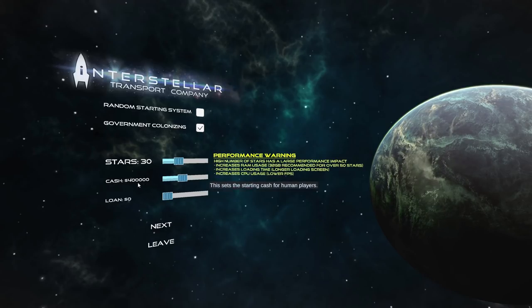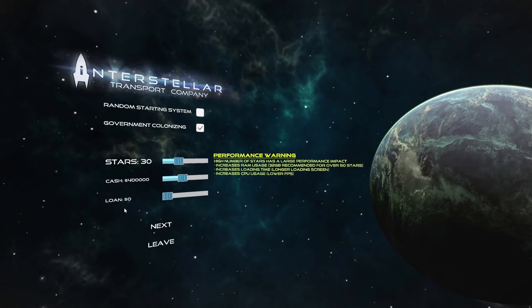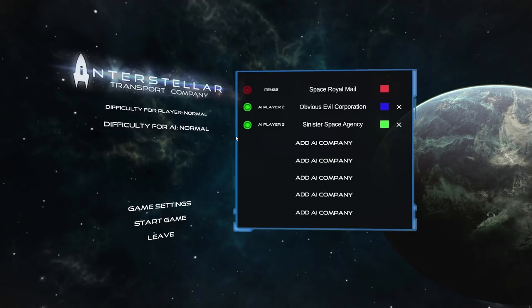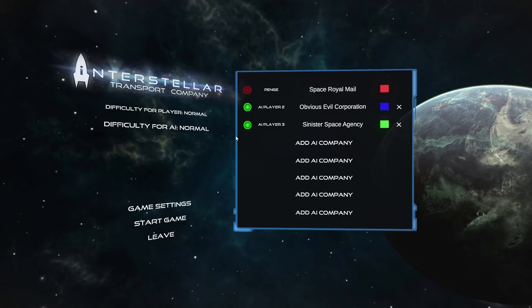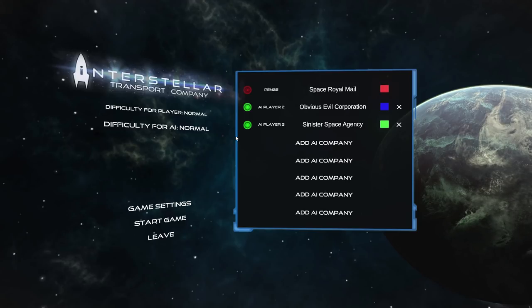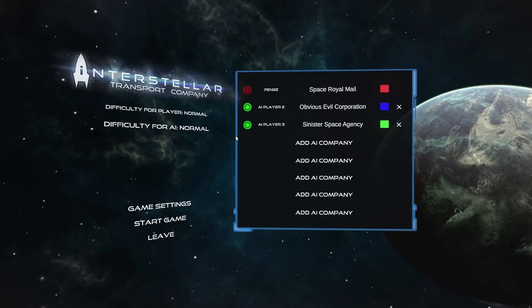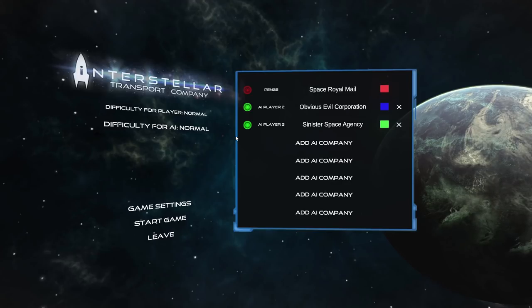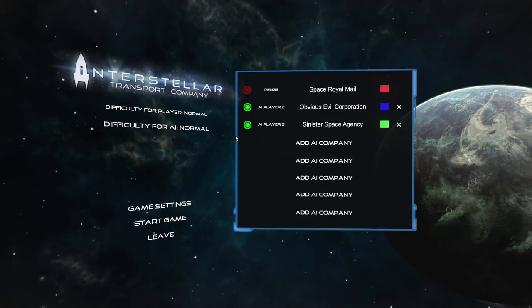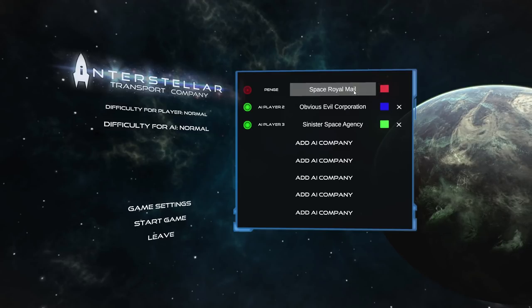Rather than being limited by cash, we've got a little extra money to play with. We're starting with no loan, because why would you? And we're going to be playing as the Space Royal Mail — the United Kingdom has spread to the stars, and they've won the contract to do all the delivery stuff. Astronaut Pat is in charge, and we are red, because that's the colour of Royal Mail.